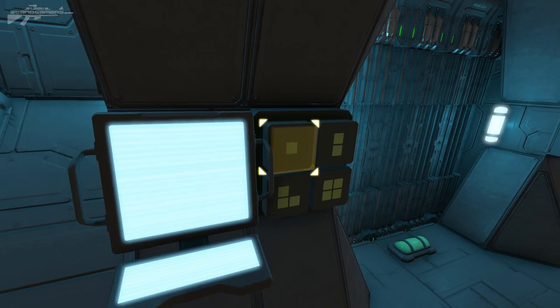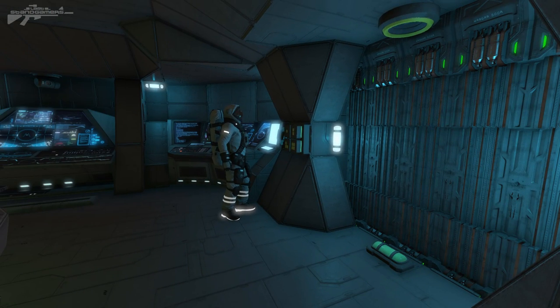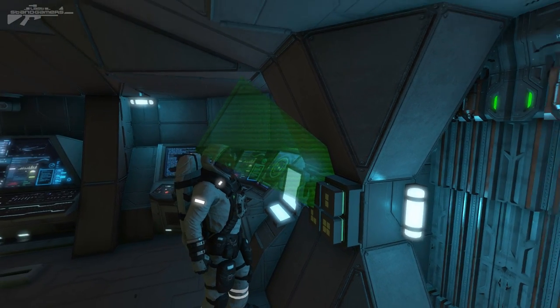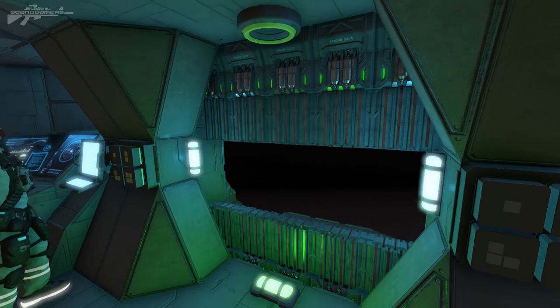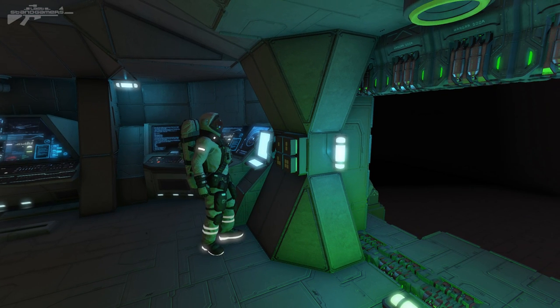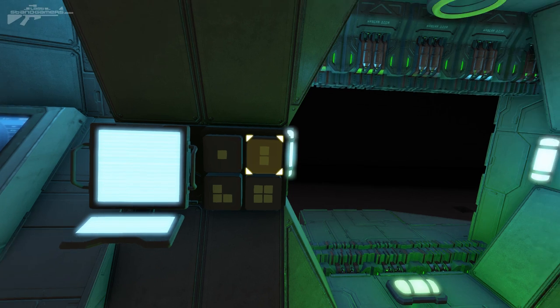So if we go to the door and let this scan us — we're just going to access this point over here and press F. The scanner has scanned me and I'm accepted into this area.